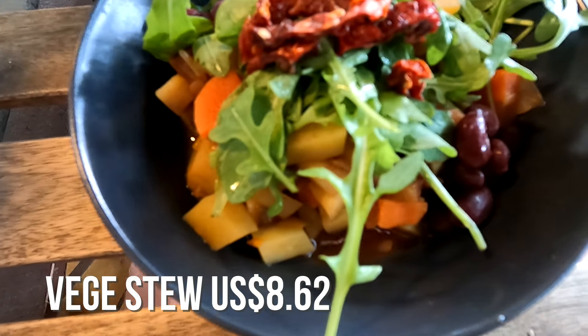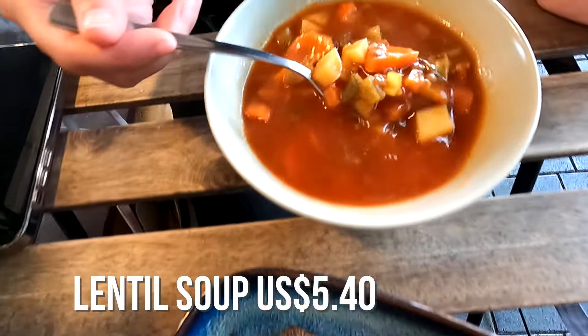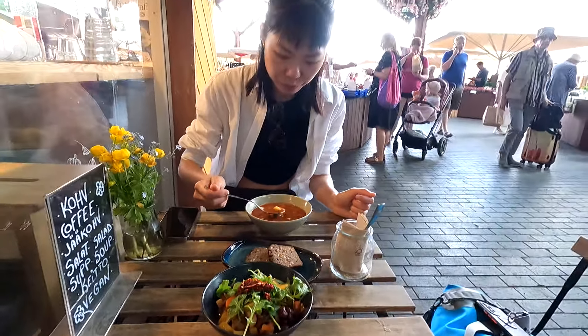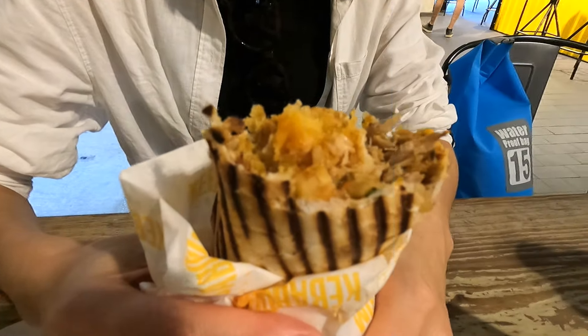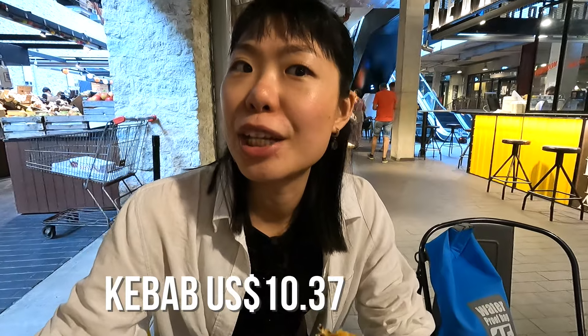This is a vegetable stew and some bread and a vegetable soup — lentil soup. It's right in this market we showed you. What do you got there? Kebab, and this one is 9.5 euro.